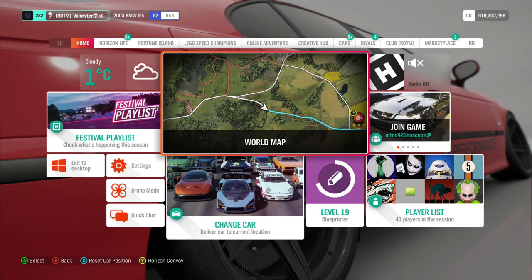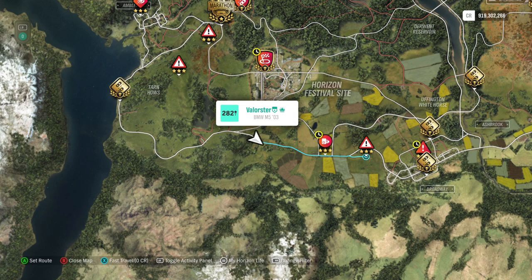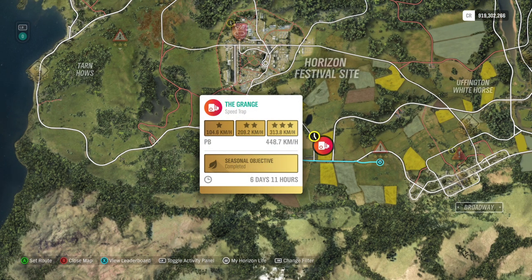I took the 2003 BMW M5. It has some special gearing — when you go to race transmission, the car goes from 300 to 400 kilometers an hour. It's an extreme difference when you change the transmission to a race one. Here you also see a stunt where you need a certain speed.